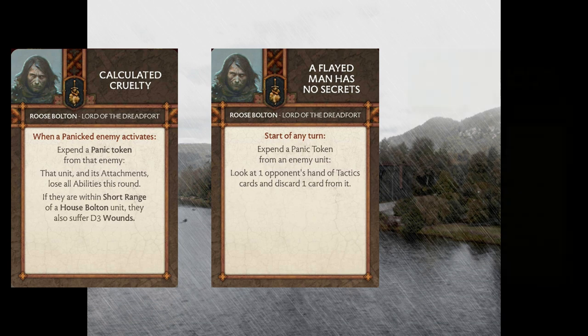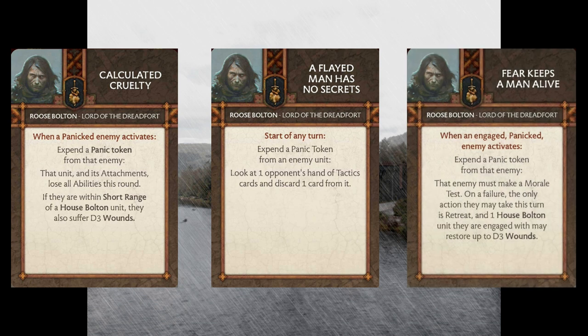The final card Roose Bolton brings is Fear Keeps a Man Alive. This triggers when an engaged panicked enemy activates — you expend a panic token from that enemy and then that enemy unit must make a morale test. If they fail, the only action they can take this turn is Retreat, and one House Bolton unit they're engaged with can restore up to D3 wounds. This is a more technical card and a bit more difficult to get off if things aren't working quite the way you want. It kind of goes into terrain deployment strategy — you want corpse piles around for this one, because you need to use that panic token from the enemy to get the card to do anything. So you really prefer to have that panic token hanging around to force the reroll, and you'll want to target units that are a little lower on morale.